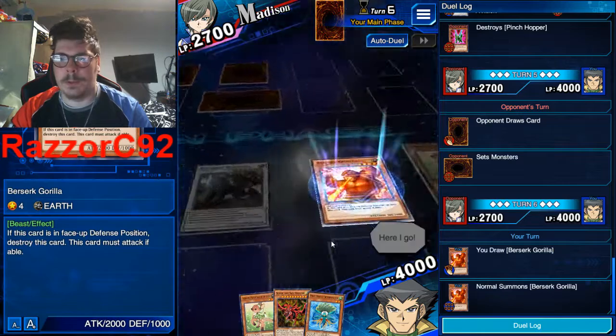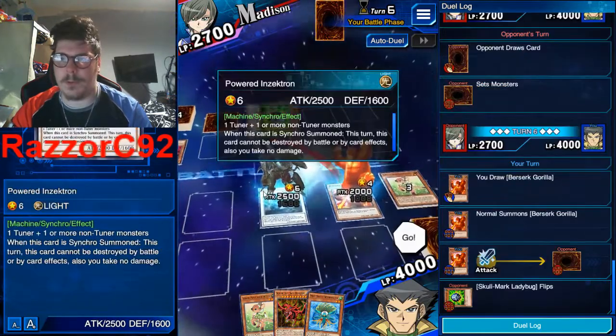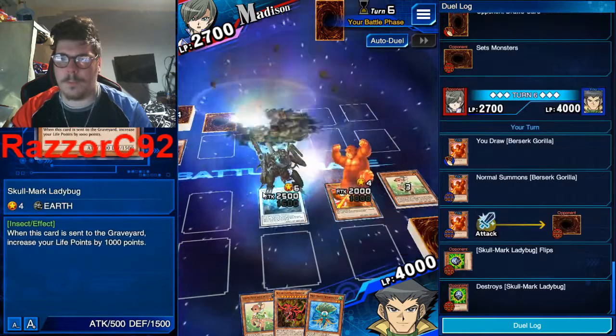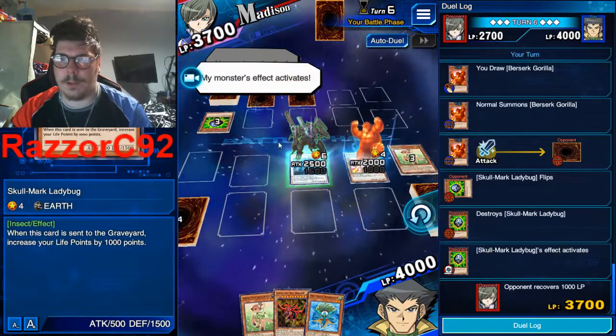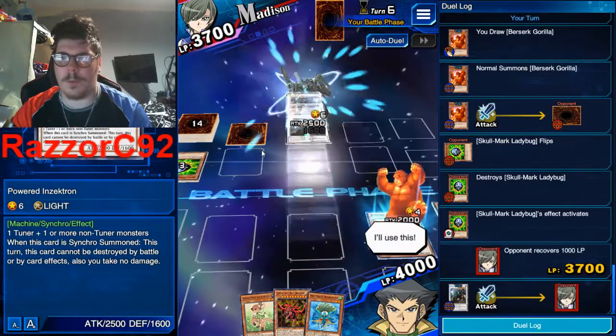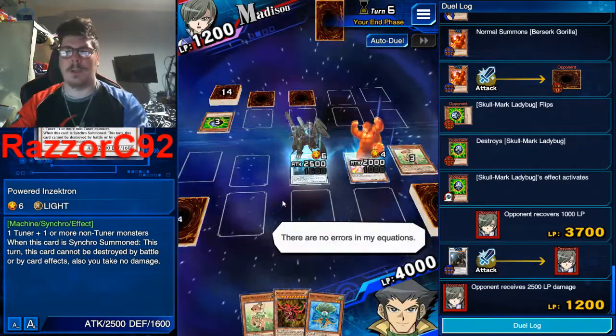Now I have to battle with him, so I'm going to use him to battle. I'm going to attack now because she's got more life points — fantastic. And turn.